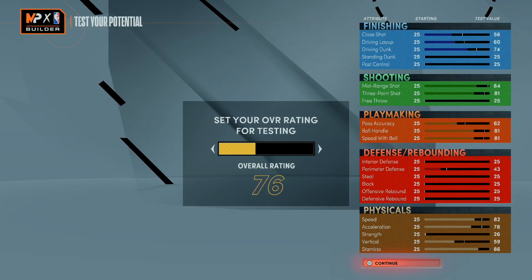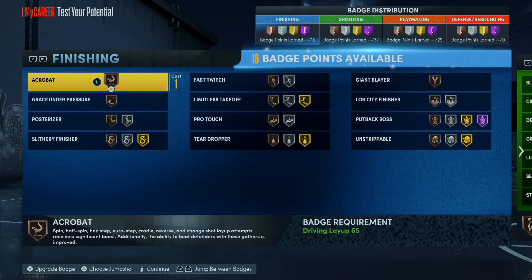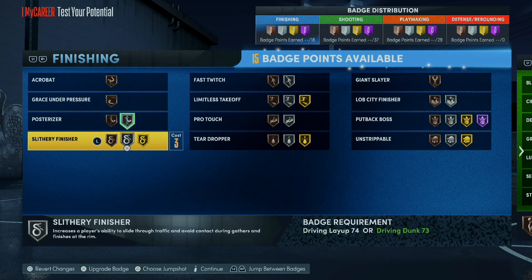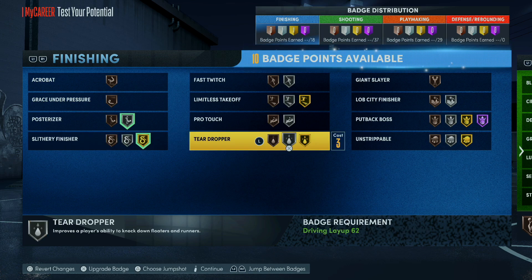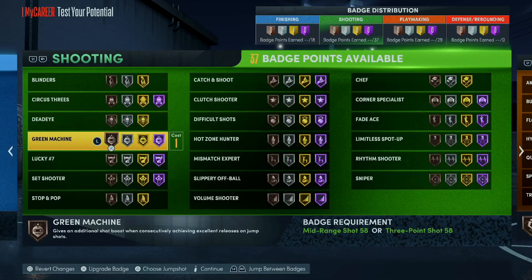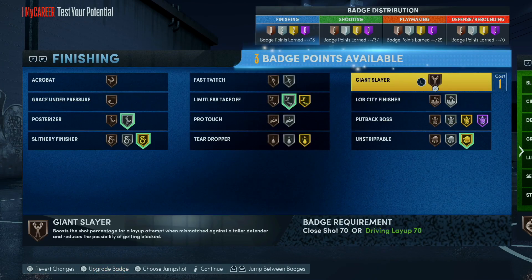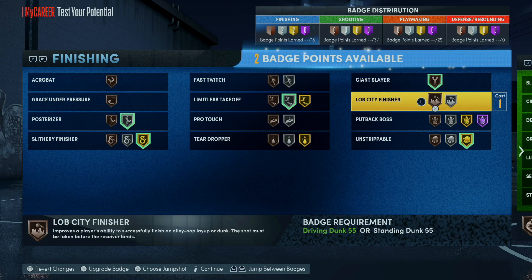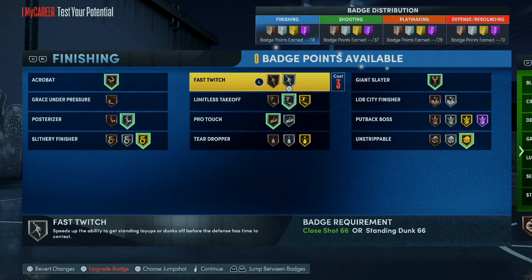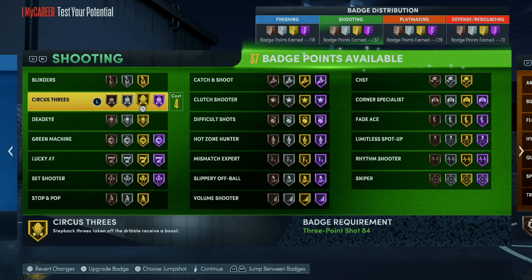Now let me do the build tester for you guys and put the badges on. I got to select from scratch again. I would get posterizer silver, slithery finisher gold — notice gold requires five badge points now. Limitless takeoff I'd have to test — it might be op, so I might go silver or bronze for now. I do want unstrippable gold because I don't want to get ripped going to the basket. I still have the opportunity to get giant slayer and acrobat. So that's my finishing badge setup.